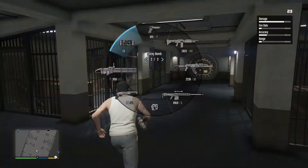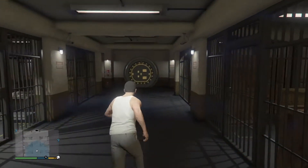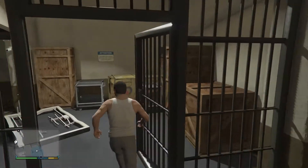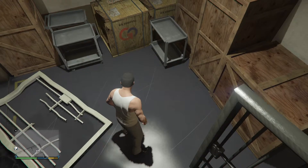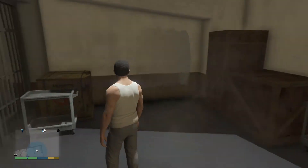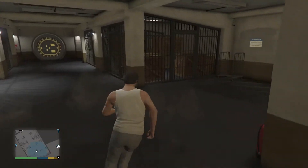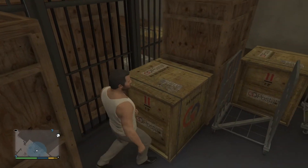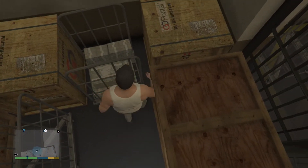We've got to get away because these are sticky bombs. Alright, so basically there's nothing inside of here — there's just boxes and crates.